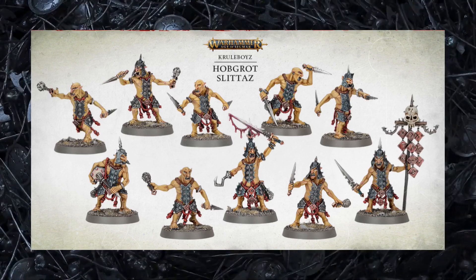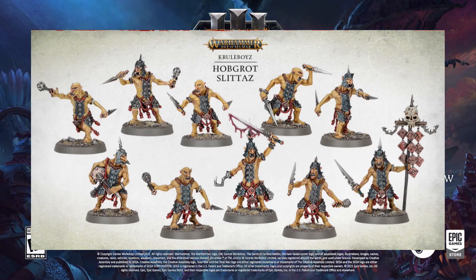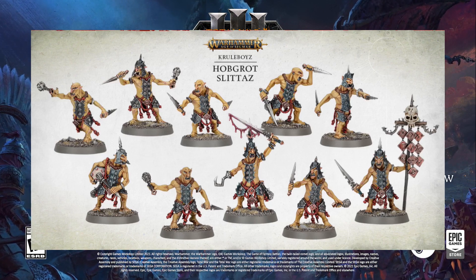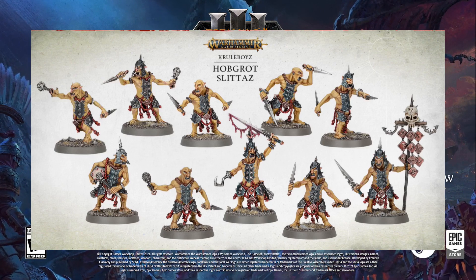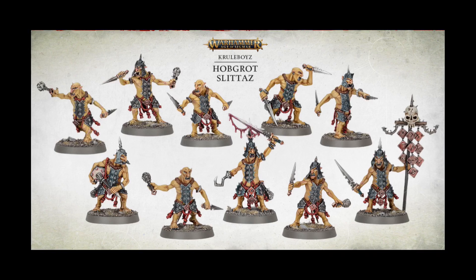It's very obvious that these new Hobgoblins might be the new framework if we eventually see them in the game. It's very likely that we will see Hobgoblins eventually, as we all know that the Chaos Dwarfs enslave them, and I think the way they look really fits that style. Whether or not this means a possible Hobgoblin independent faction in the future we don't know, but if more Hobgrot units find their way into Age of Sigmar, I honestly think it's a real possibility.